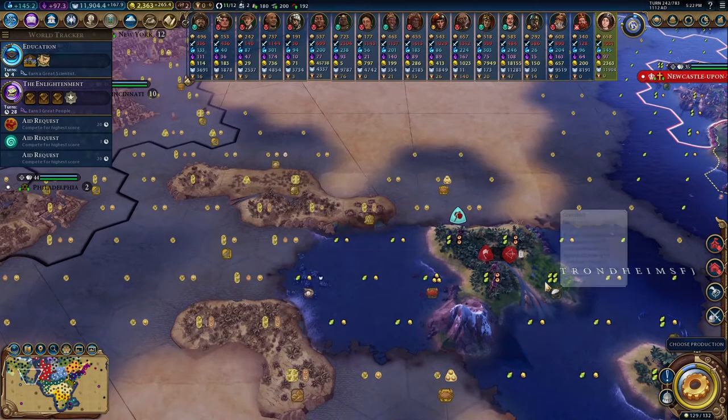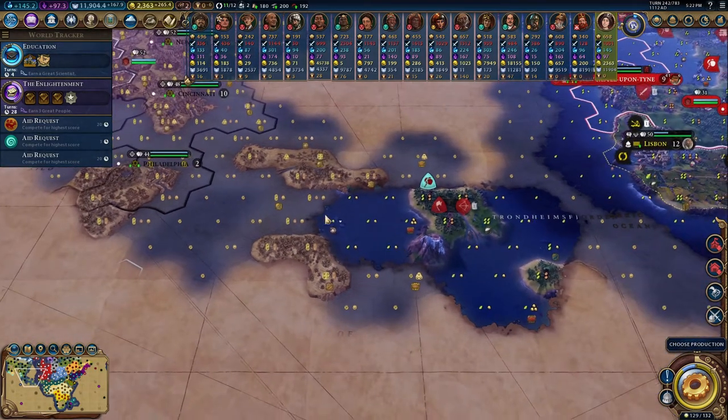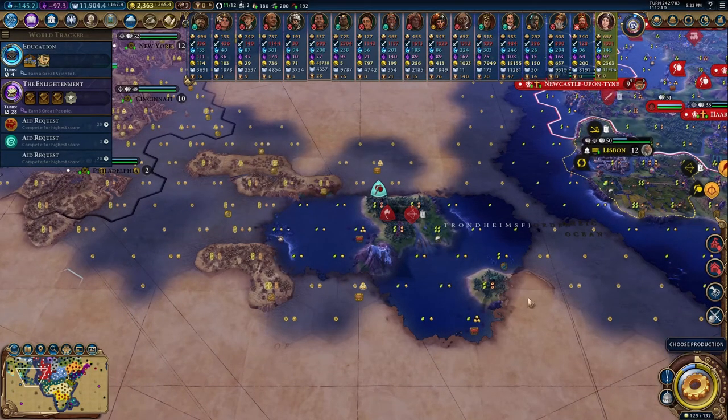And if we settle here, then we could actually go one, two, three, four, and then one, two, three, four — and maybe five cities if we settled on the rice. Which would be pretty cool.